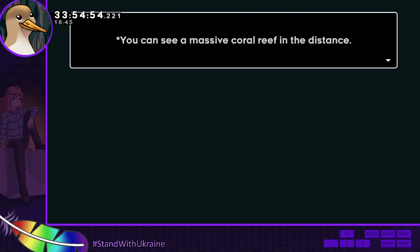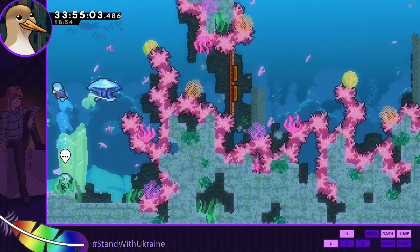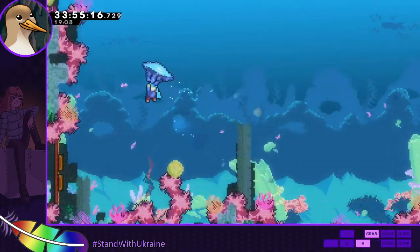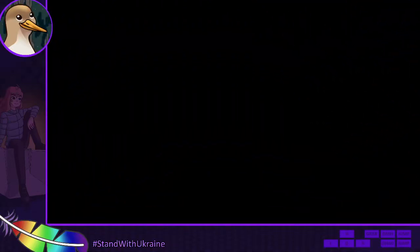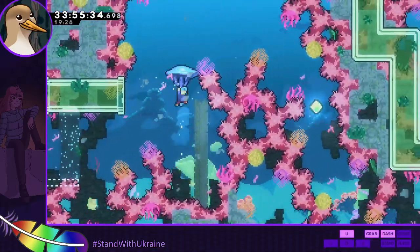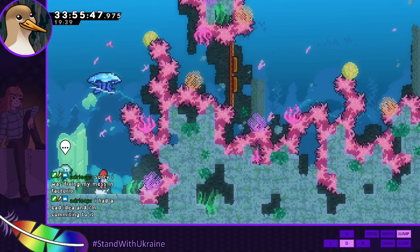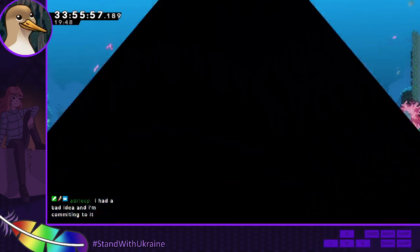Another one of these. 'You can see a massive coral reef in the distance. You wonder if there's a way to get to it?' We're going to the right. Fixing a mess in P-Tortio — had a bad idea and you're committing to it. Sounds like a good thing to do with bad ideas. Good luck.